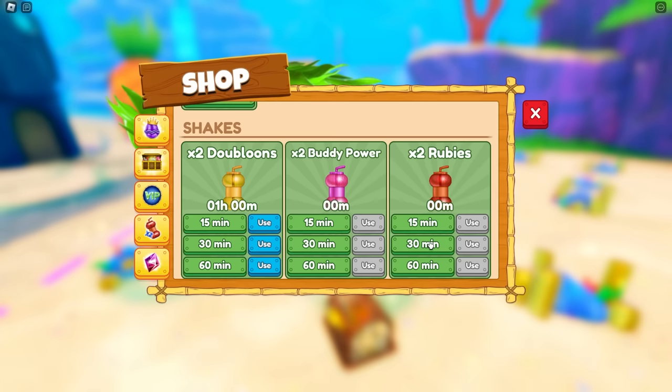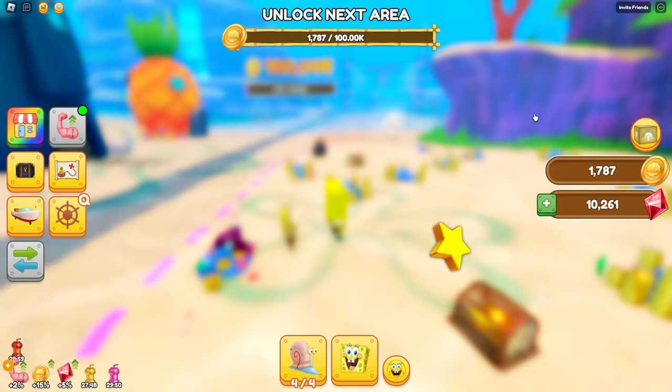And I'll get two times rubies while we're at it. I'm spending a whole load of Robux, but we're going to need it to defeat Mia. I would also get two times doubloons. I got two times doubloons already. I told you that, right? I had no idea. I don't pay attention much.